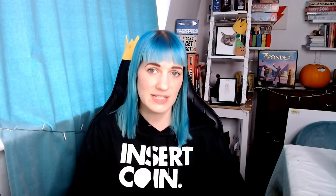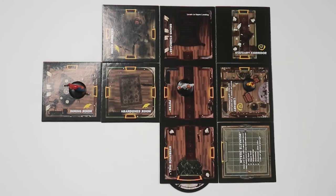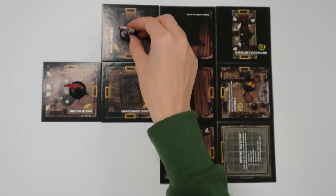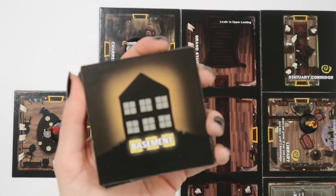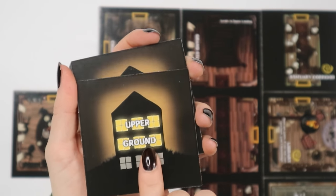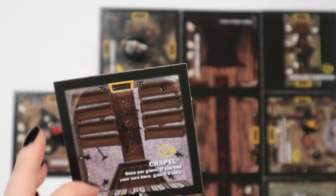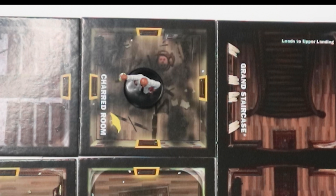Turns in the exploration phase usually see players moving around the mansion's various rooms until they either come across an event, an omen, or they run out of movement. The number of rooms a player can move into and through is determined by the character's speed trait. For example, if a character has a speed of three, they can move through three adjacent rooms. Whenever you move to exit a room, there must be a tile already there. If there's no tile present, you'll have to find a tile matching the level of the house you're currently on. Players draw room tiles from the stack until they find a matching tile, then flip it face up and place it adjacent to the tile they're currently on. Room tiles need to be connected by doorways, and not all doorways will be able to be connected — that's okay, as long as there's at least one way in and out of the room.